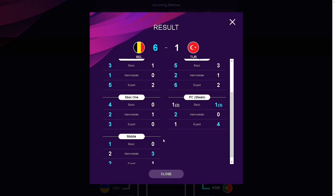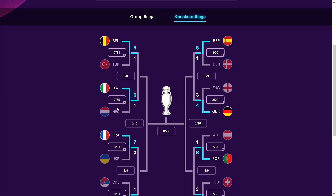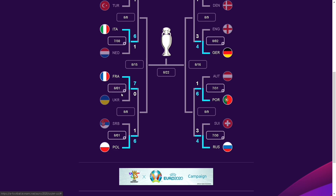Belgium won comfortably against Turkey, 6-1, which was the end result. This is again because of how we play on match days — the majority of people on mobile, console, and PC attempt to select the team with the best squad, since it's easier to win with better players. Belgium won, and between Netherlands and Italy, Netherlands has good defense but their midfield and attack lack, which is why Italy won 6-1.